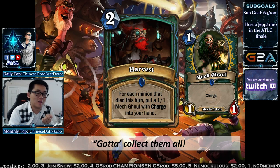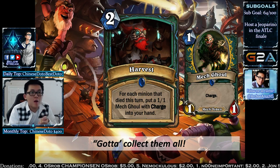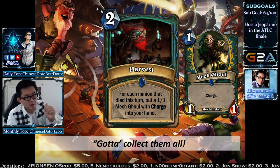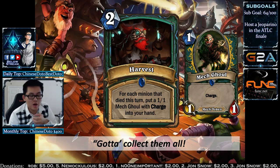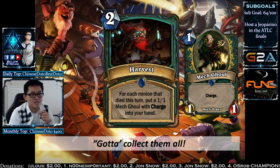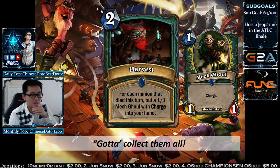Harvest is a 2-mana spell: for each minion that dies this turn, put a 1/1 Mech Ghoul with Charge into your hand. The Mech Ghoul is basically a Stone Tusk Boar that's also a mech — useful for mech synergy. Charge minions in hand are always relevant in Death Knight because you can play a Requiem effect minion, then play Harvest, and it activates immediately. You can also combo with Questing Adventurer: play Harvest, then charge charge charge to buff it up.